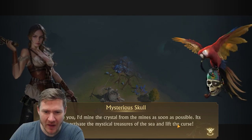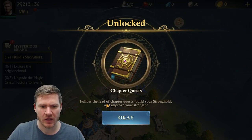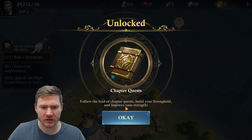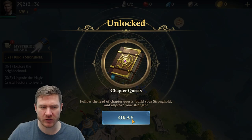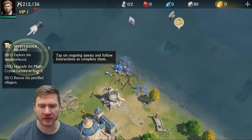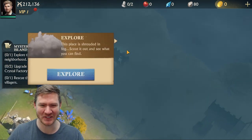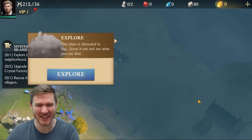Mine crystal from the mines as soon as possible — covered in fog so we'll send someone to scout it first. Follow the lead of chapter quests, build your stronghold and improve your strength. So we built a stronghold. Explore the neighborhood — that's an interesting word for this, but I'm here for it. Let's explore it.